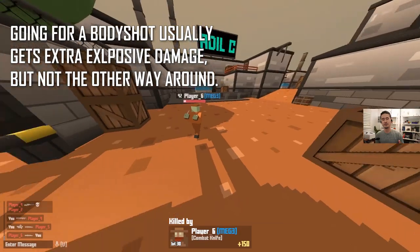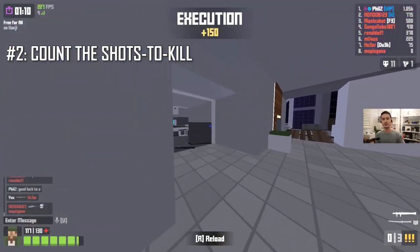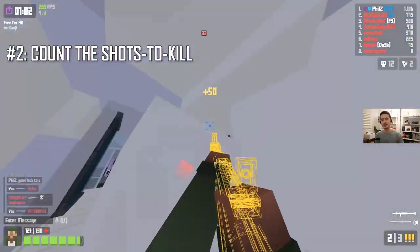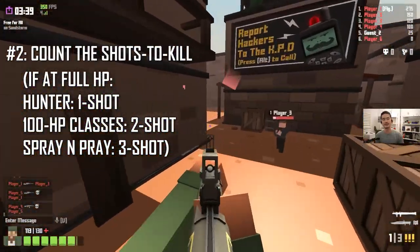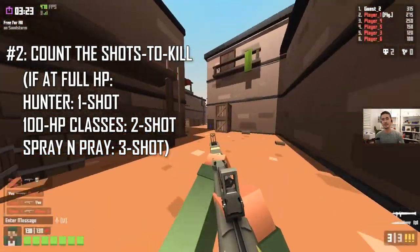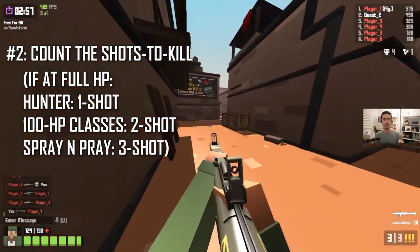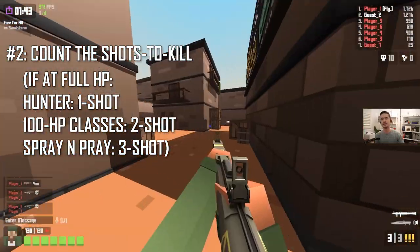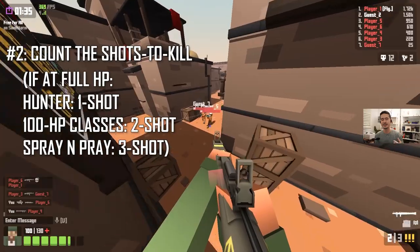You should always aim for direct hits with the Rocketeer. This makes it really strong against Hunter — it does soft counter Hunter, though Hunter can still one-shot the Rocketeer with a headshot. Tip number two: know the shots to kill for all your matchups. Not the time to kill, but the number of rockets it takes to finish off an opponent at full HP. Hunter is one shot to kill. 100 HP and 90 HP classes are two shots to kill. The LMG class is three shots to kill. In real games people won't be at full HP, so you should constantly look for situations where the shots to kill is reduced.